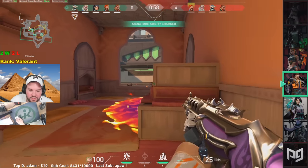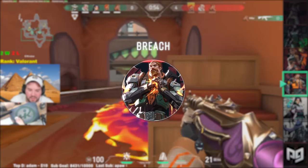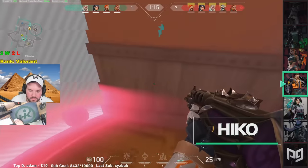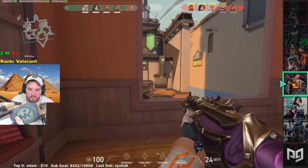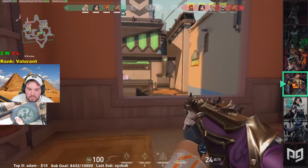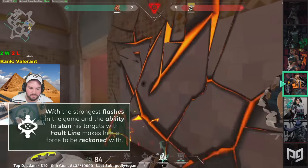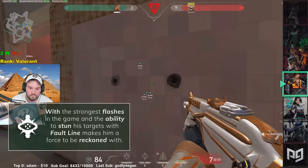Not interested in any of the agents so far? Not to worry — Breach has your back and always will. Breach is one of the most rewarding aggressors in the game with utility to back it up, making him a top tier pick in every regard. His ability to utilize his two flashes around corners and surprise his enemies is like no other. With the strongest flashes in the game and the ability to stun his targets with Faultline, he makes him a force to be reckoned with.